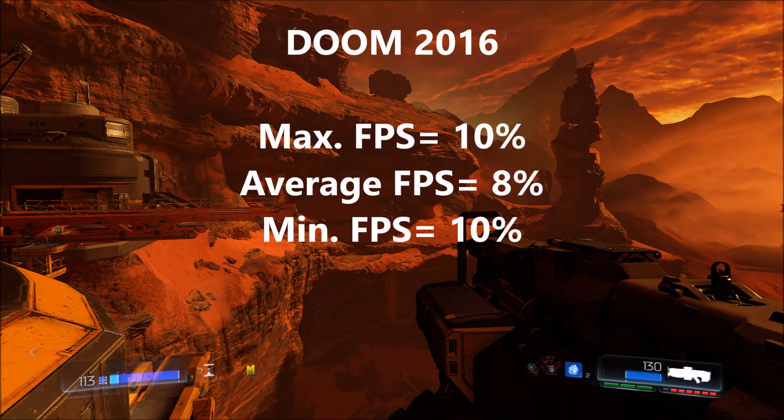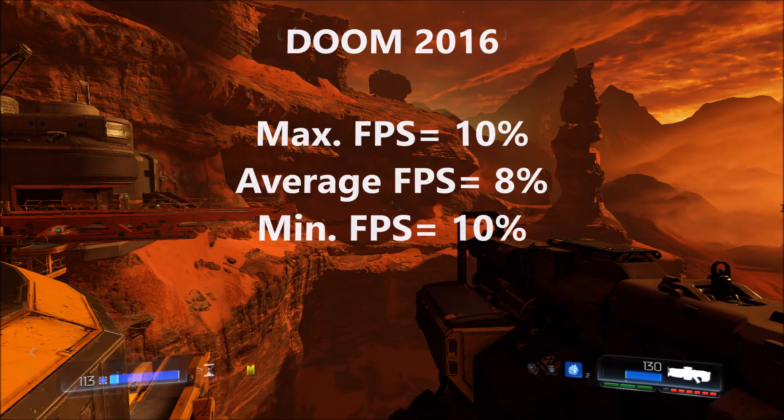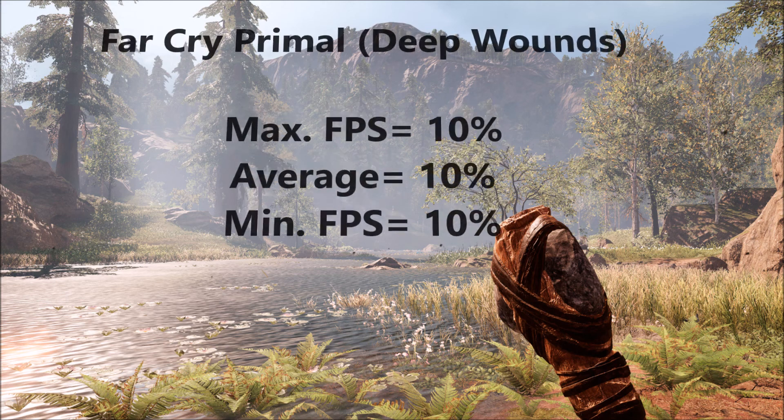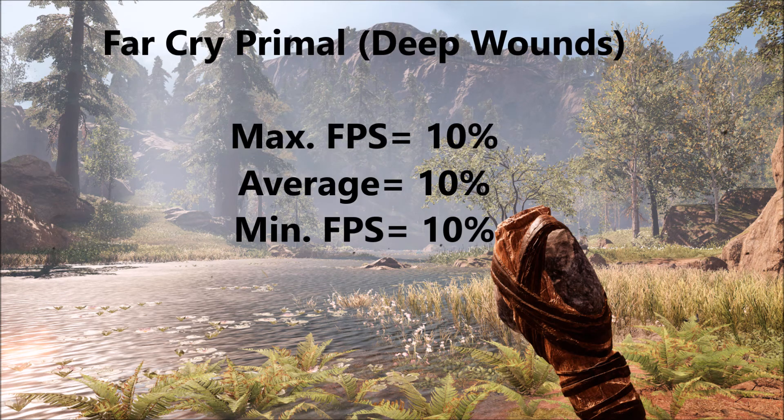Doom, on the other hand, with 16GB of RAM increased the max FPS by 10%, the average by 8%, and the minimum by 10%. That's not a huge increase, but it's significant enough to take into account. Moving on to Far Cry Primal, the Deep Wounds mission area is one of the most graphically demanding areas of the game, and with 16GB of RAM it increased by 10% across the board.